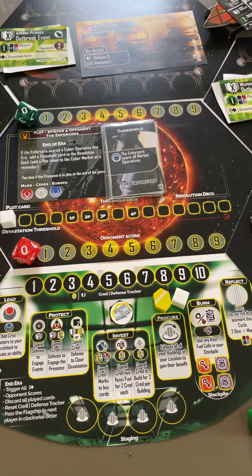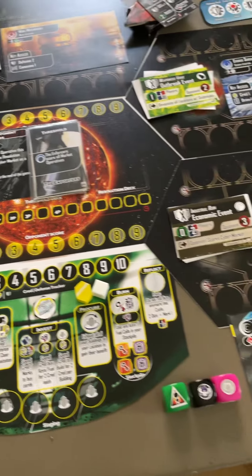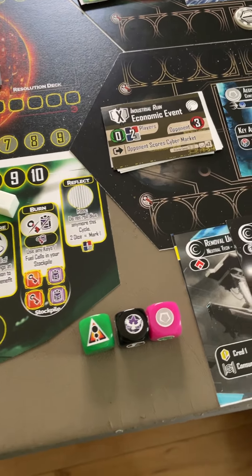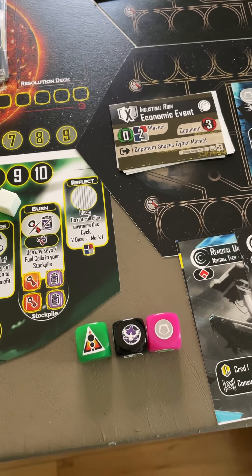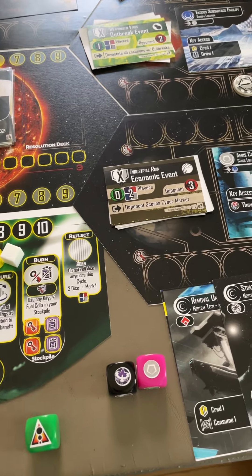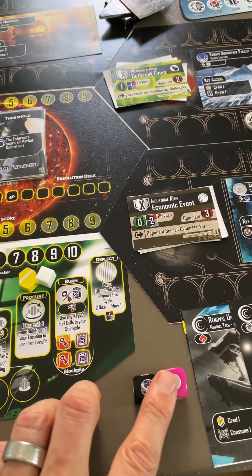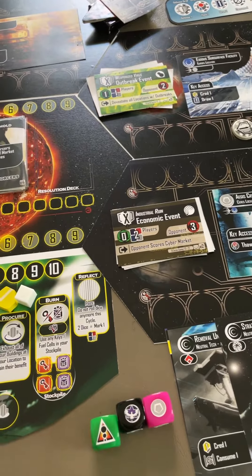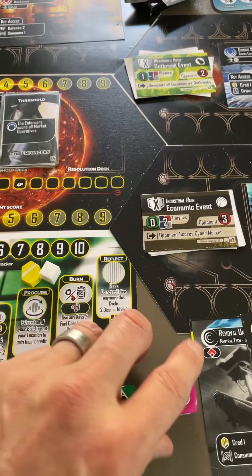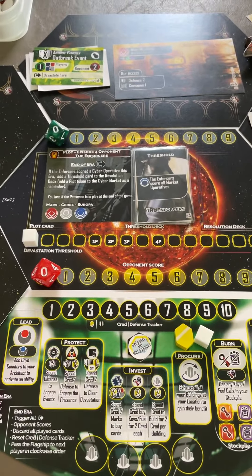A little bit about the turn structure, and then about the round structure, and then about what I'm calling eras. On your turn — I have this set up for a solo game — solo players will have three action selectors, that's these three dice. After you place all of those, you roll them. In multiplayer games you'll only be using two of them, not the green one. This is a solo-specific die. You'll have two actions before you roll dice. Bad things always happen when you roll dice. You just choose what you want to do and put your die on the action to indicate that you've done it — it doesn't matter what face is up.